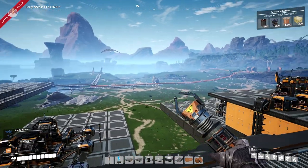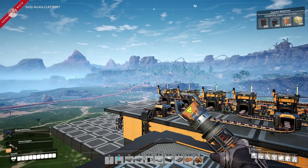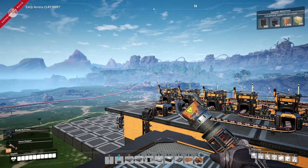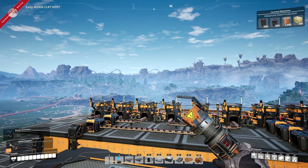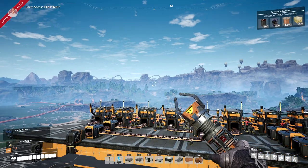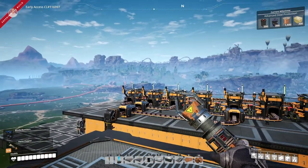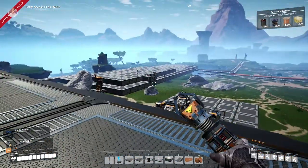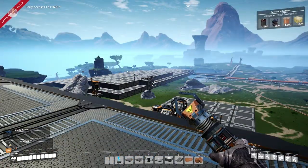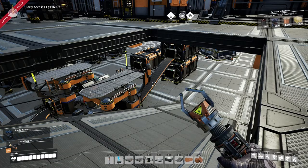Another thing - behind those water extractors there is a quartz node, but it's quite some distance away. I don't know if I want to plop down a miner and belt the quartz towards here, or just have stuff in place and go grab it once in a while. I haven't figured out that part yet, but I have been busy over here.